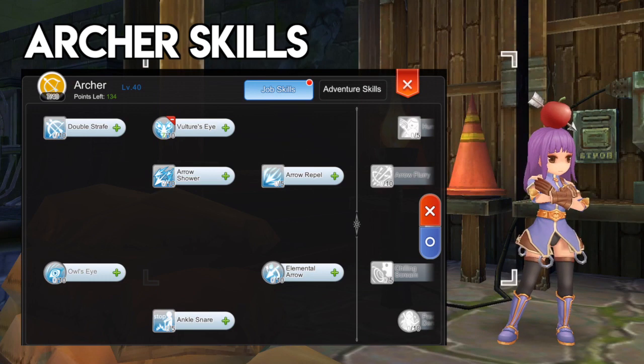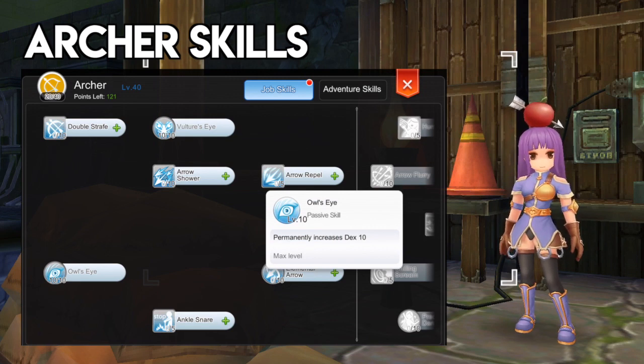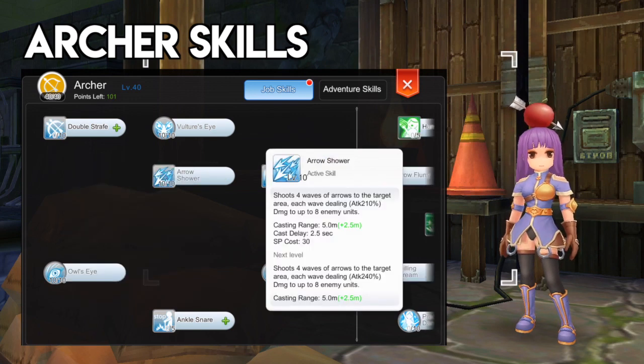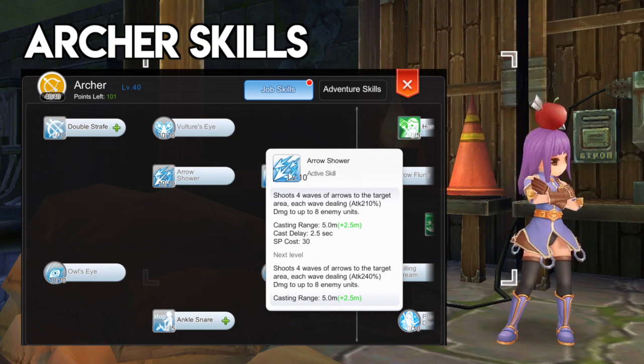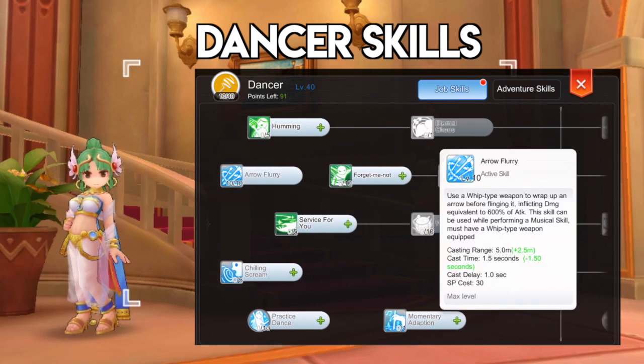For the archer's skills, you should allocate points on level 10 Vultra's Eye for increased range and hit, level 10 Owl's Eye for plus 10 dex, level 10 Elemental Arrow for plus 30 attack, and lastly, get level 10 Arrow Shower since the damage of the Wanderer skill Raging Storm is activated by the damage and level of Arrow Shower.